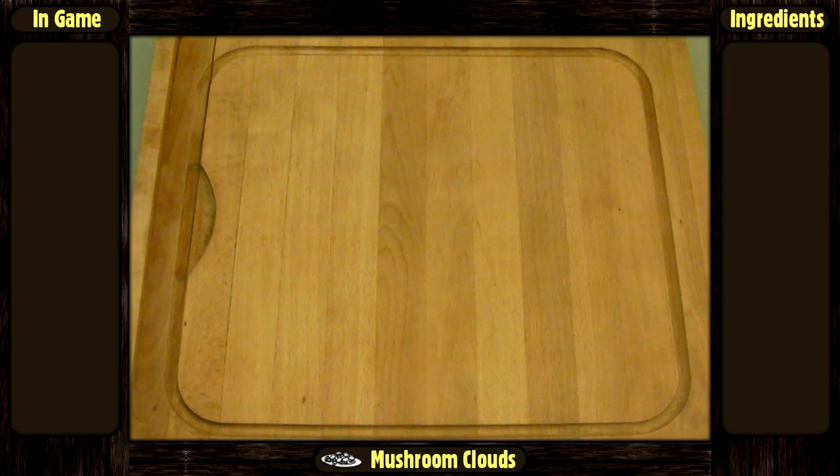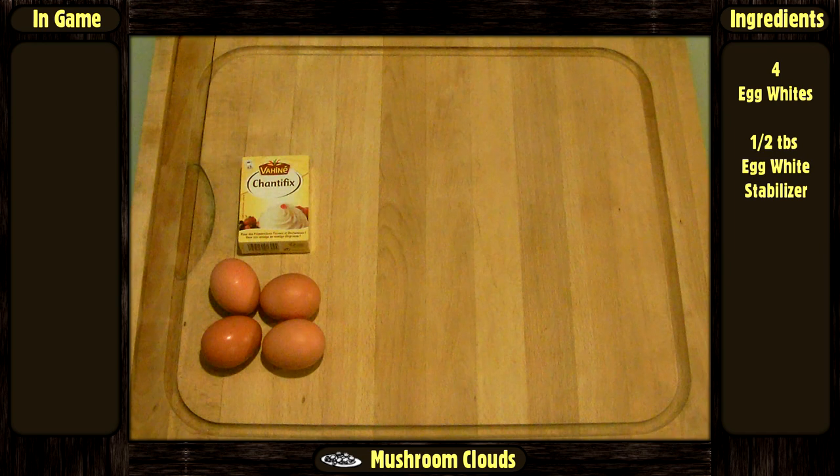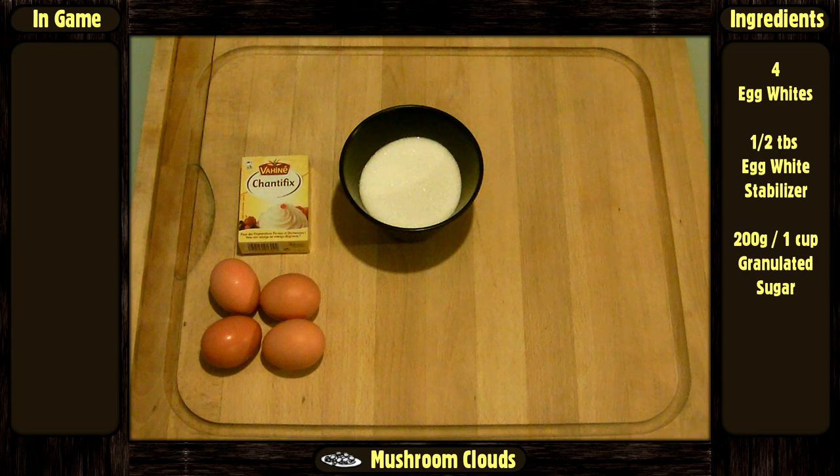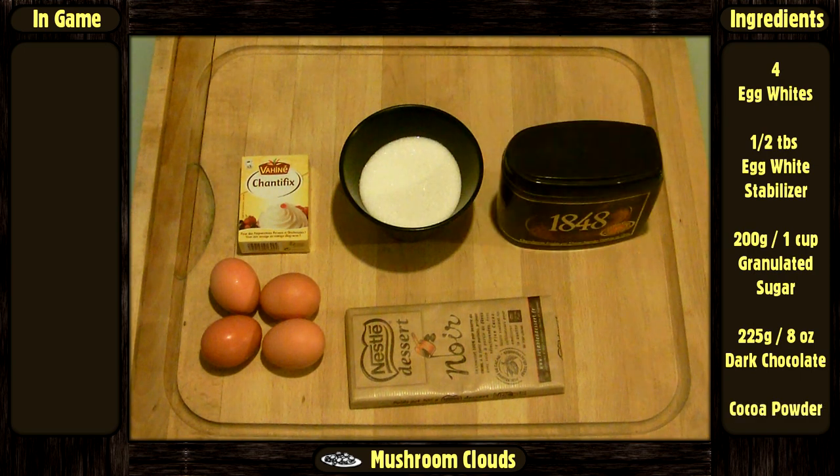The things you need are going to be: 4 egg whites, 1 half tablespoon of an egg white stabilizer such as cream of tartar or shanty fix, 200g or 1 cup of granulated sugar, 225g or 8 ounces of dark chocolate, and some cocoa powder.